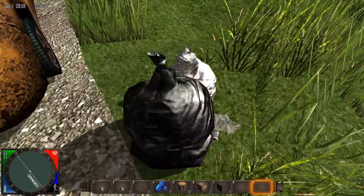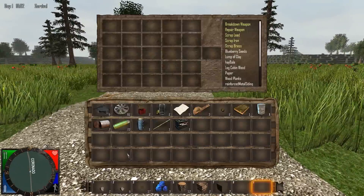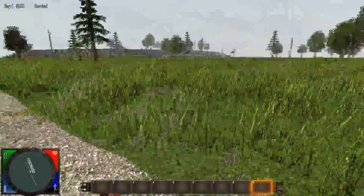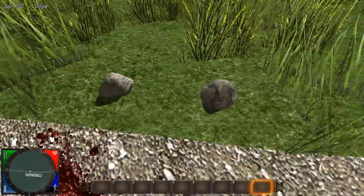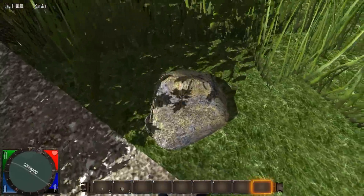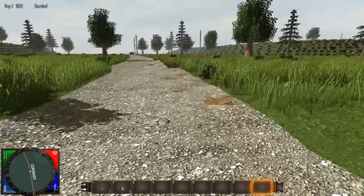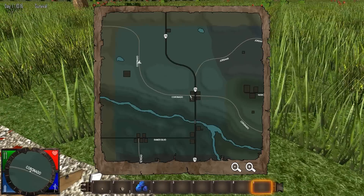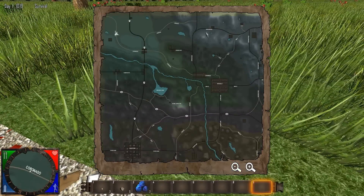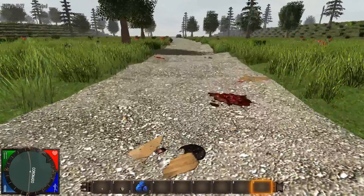For you newbies, this is a voxel-based survival game. It's going to be an RPG - you'll have levels and stuff, but right now that's not in the game. This is super early alpha - obviously the Alpha 6 update. It's starting to become a lot more polished. I started in Alpha 1 and the polish is really coming along. The map right here is 33% larger than Alpha 5, and there's a new snow biome. I'm just going to keep moving because I don't want zombies to catch me.